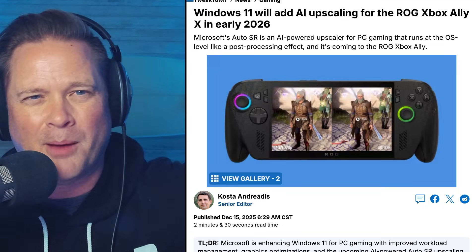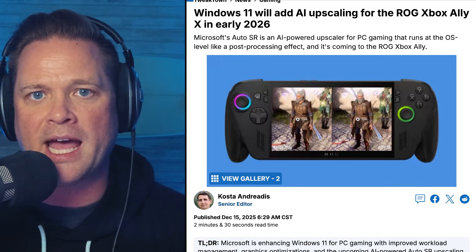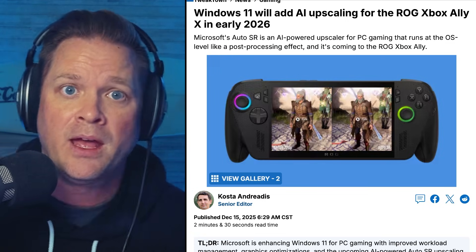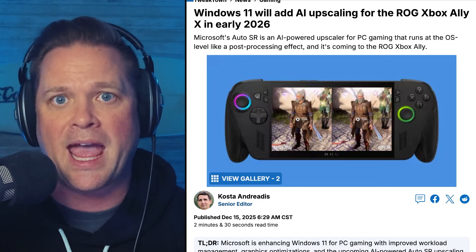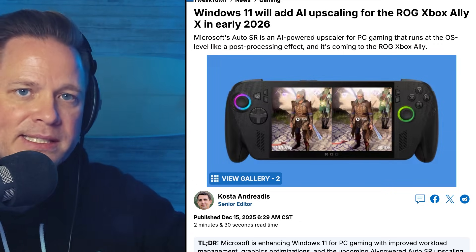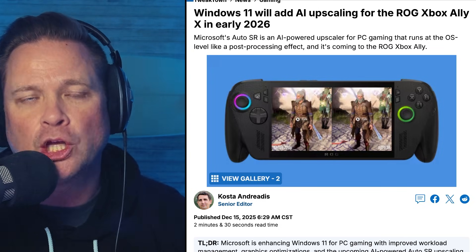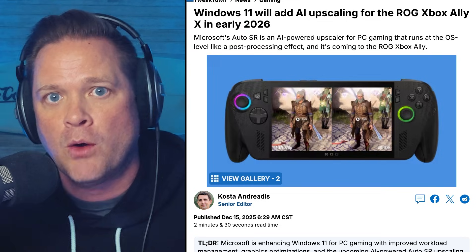I did a ton of research on this about a month ago. What is an NPU? Why is this a big deal, especially if you're an ROG Xbox Ally X holder? The ROG Ally and Ally X ship with the AMD Z2 Extreme chip, which includes an NPU that's been dormant. The NPU is a separate chip — think of it as a dedicated AI processor. Your GPU renders the game; your NPU makes it look better with AI. Because they work separately, you get better performance and better visuals without one stealing power from the other.